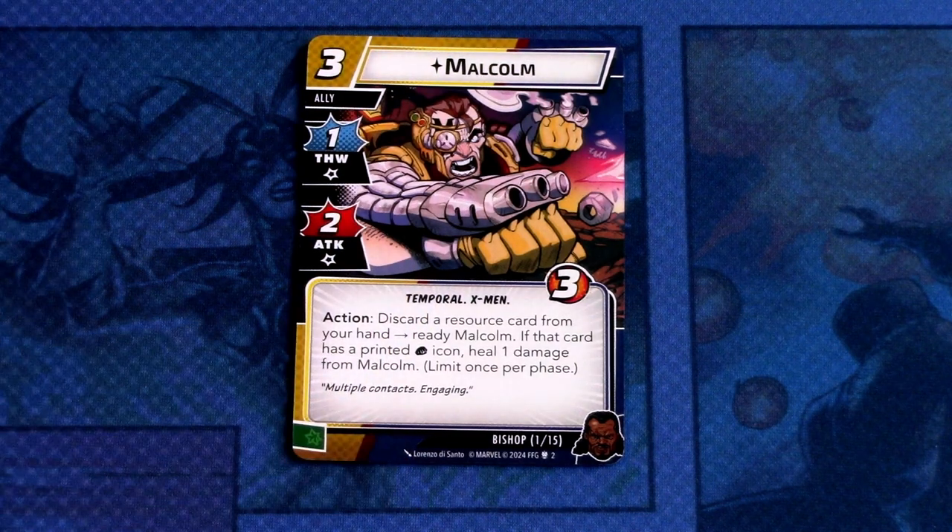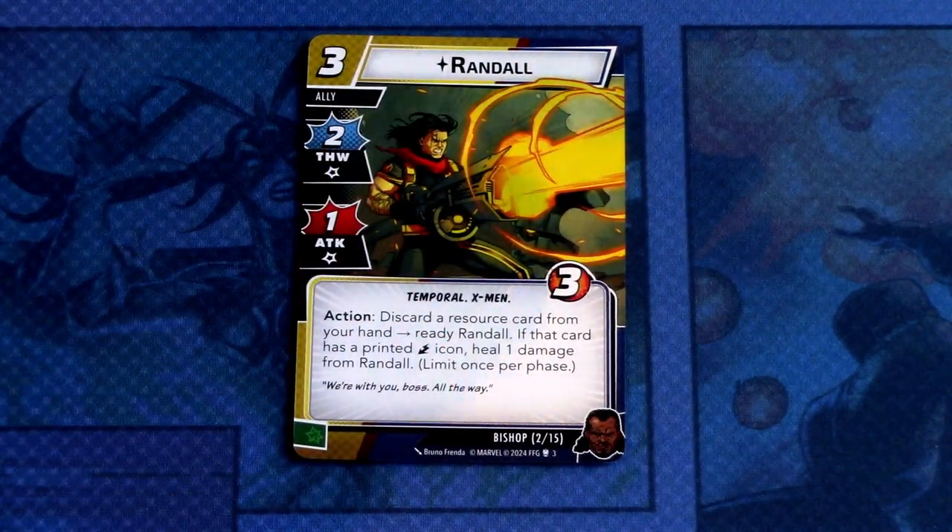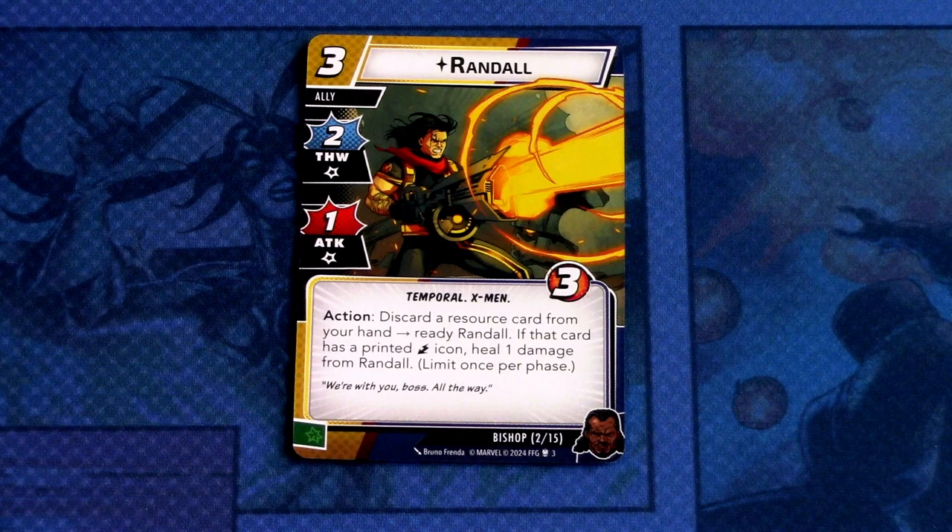First we have the signature ally Malcolm — a three cost ally with one thwart and two attack, Temporal and X-Men traits, three hit points. Action: discard a resource card from your hand to ready Malcolm. If that card has a printed physical resource icon, heal one damage from Malcolm. Limit once per phase. Committed as a wild resource. Next, signature ally Randall — a three cost ally with two thwart and one attack, Temporal and X-Men traits, three hit points. Action: discard a resource card from your hand to ready Randall. If that card has a printed energy icon, heal one damage from Randall. Limit once per phase. Committed as a wild resource.